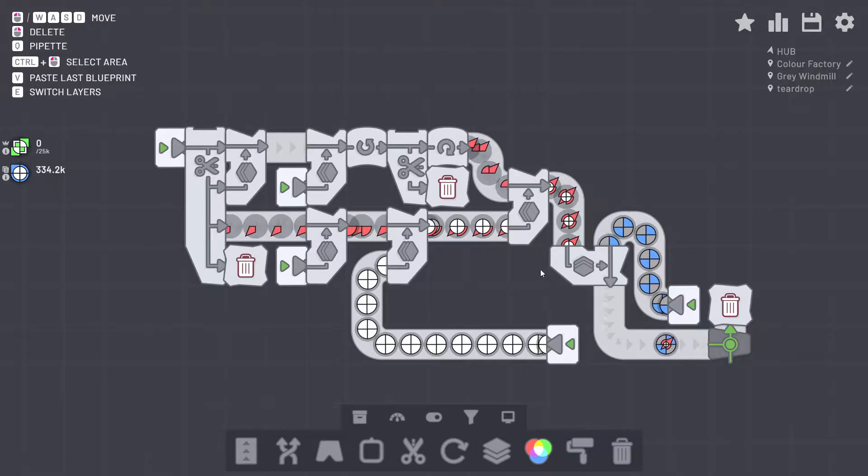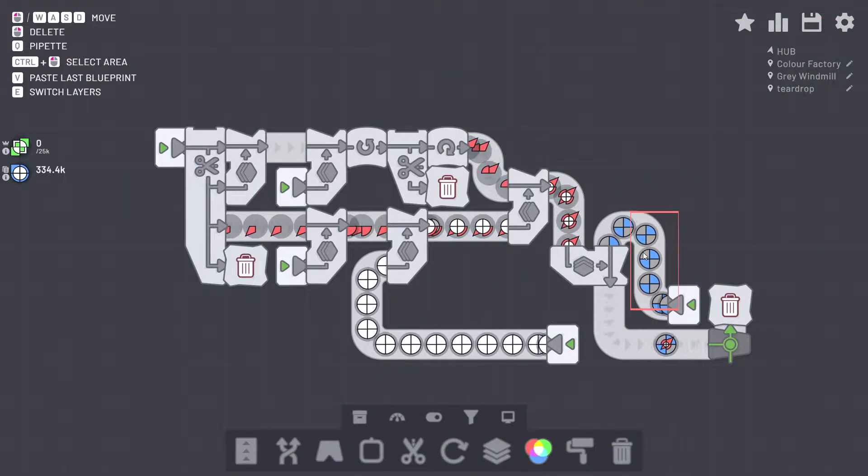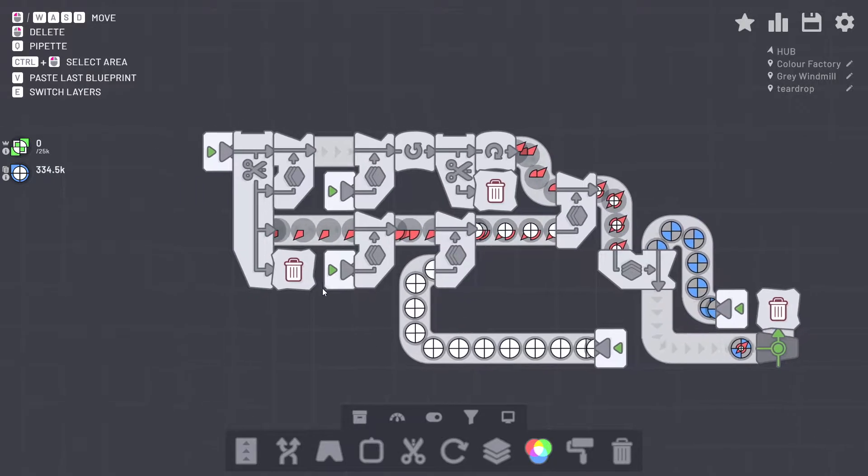So now let me show how this shape is actually being produced. I'm not going to talk about how to produce the white dye, but this is dedicated for this system. I'm also not going to show the animations for the quad painting. They're pretty straightforward, just quad paint.